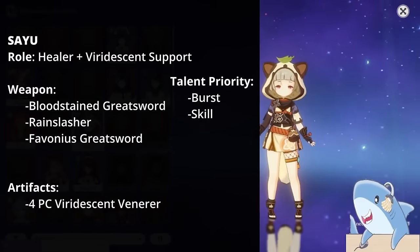Lisa. Lisa functions best as a sub DPS. Run her with Thrilling Tales of Dragon Slayers to buff teammates when you switch out. For talents, focus on Elemental Burst and then Elemental Skill; no need to level Normal Attacks. For artifact sets, run 4-piece Emblem, 4-piece Noblesse Oblige, or 2-piece Thundering Fury with 2-piece Noblesse or Emblem. She can utilize crit rate, crit damage, or elemental mastery fairly well. Main stats: Crit Rate or Damage Circlet, Electro Damage Goblet, Energy Recharge or Attack% Sands.